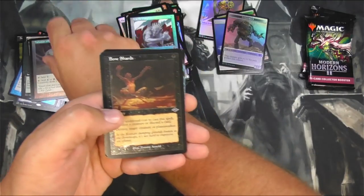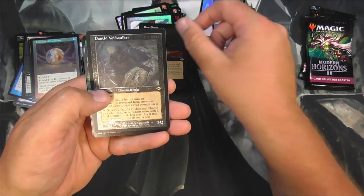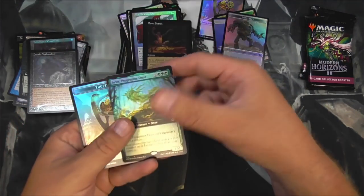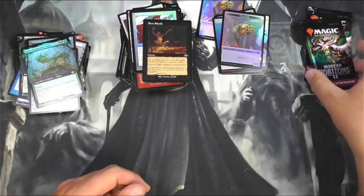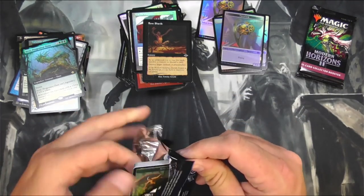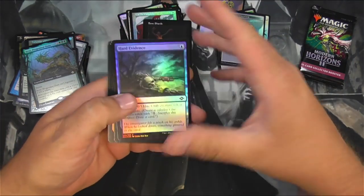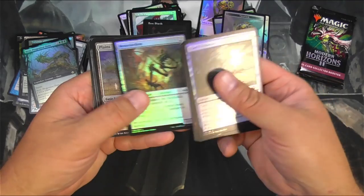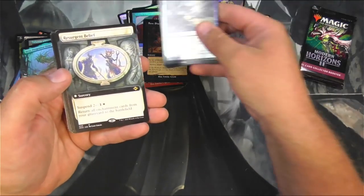Talisman of Creativity, Bone Shards, Dauthi Voidwalker, and Aeve Progenitor Ooze. Can we get one more? How about one more? A Milliken, Resurgent Belief.